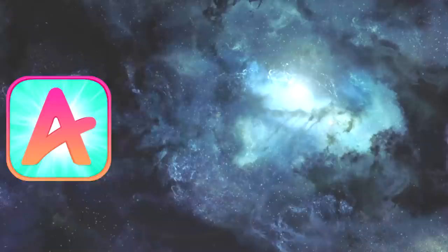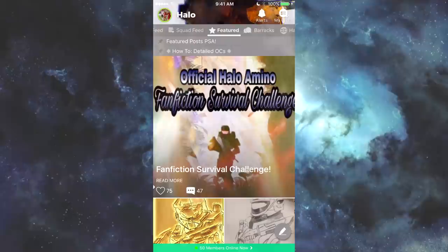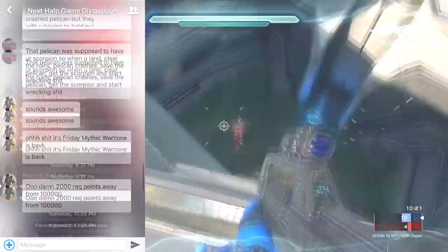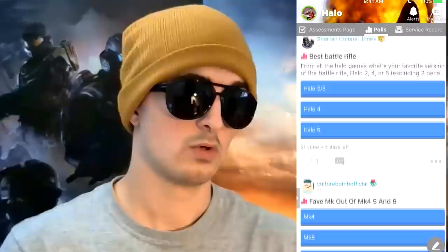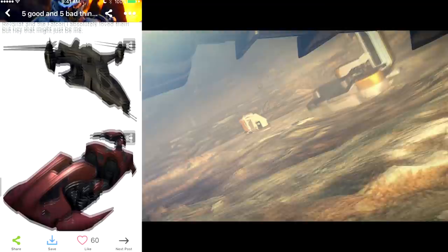This video is sponsored by Amino. Amino is a super cool app on iOS and Android that allows you to build a community around the things that you love. Amino makes it incredibly easy to connect with other Halo fans out there in the world. With Amino you can chat, post pictures, and even make quizzes to test your fellow Halo fans. Travis even took the time to post an official Travis G Money lore quiz. There are links for both iOS and Android down in the description, so go check them out. And I also want to thank Amino for sponsoring this video.